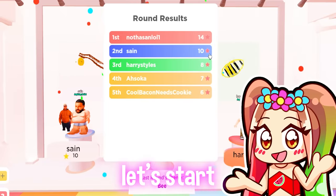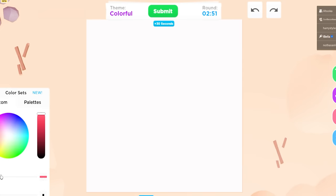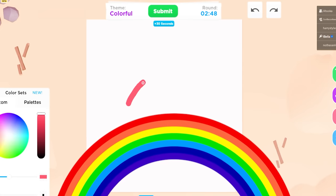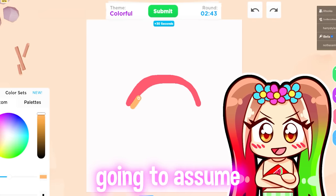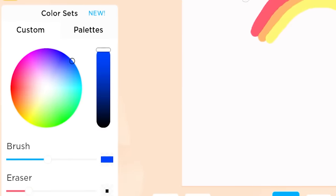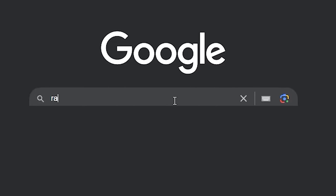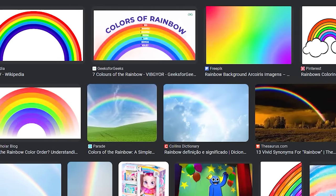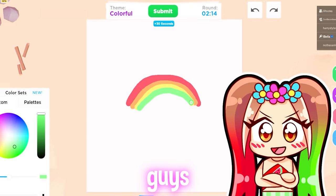Okay so the first theme is colorful. The first thing I think of when I think of colorful besides color is a rainbow. I do not know the order of the rainbow so I'm just gonna assume it's like a fade type thing. Am I right? I feel like I'm gonna be wrong. Blue and then purple? Wait, what order is it? I'm gonna look up rainbow — oh okay, it's green! See, I wasn't wrong, I knew this!